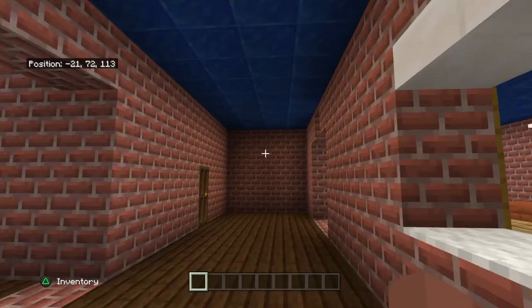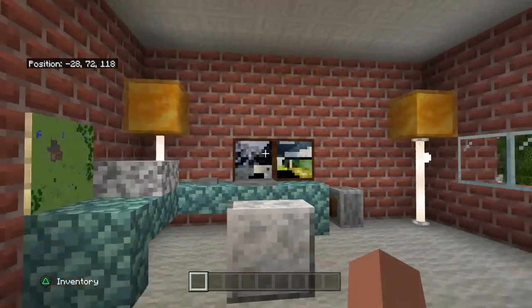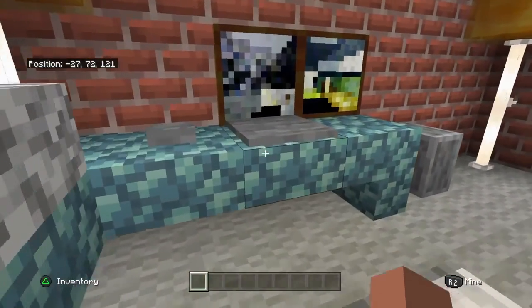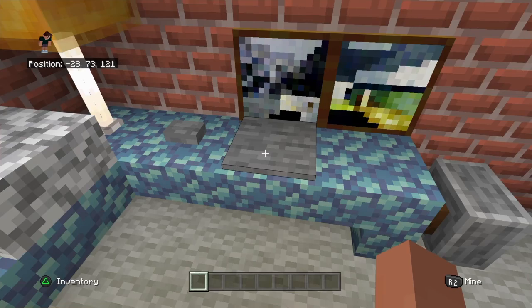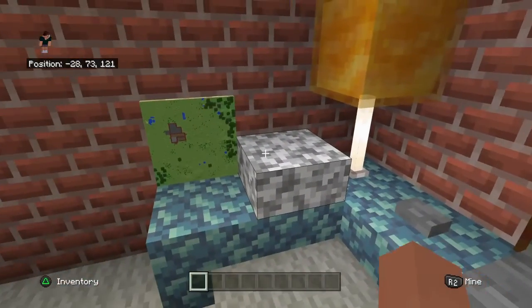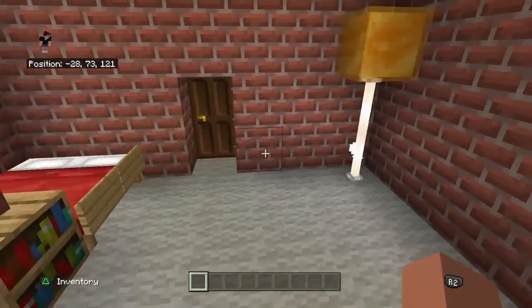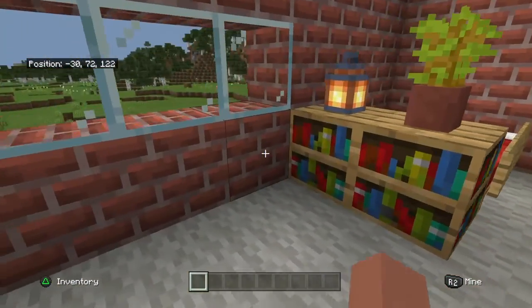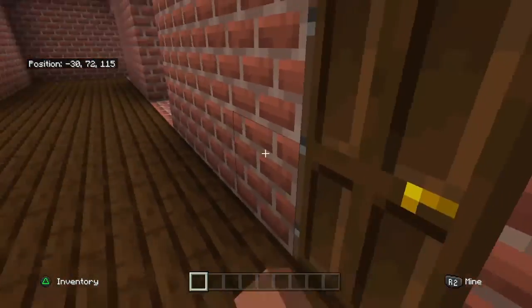Got a corridor — forgot to build lights in here. In here is Jack's room. It's basically Stanley's room but merged into one instead of two separate rooms. He's got a double screened PC, so two monitors — again, I've used a grindstone for the thingy. He's got an Xbox and PS4. He's got a very similar design for the bed, nothing really too different.